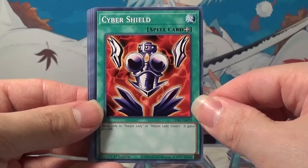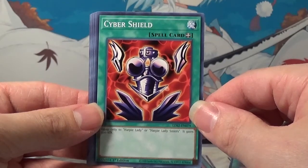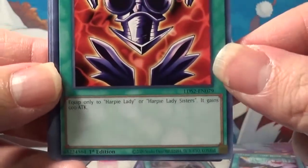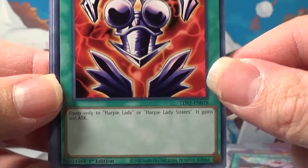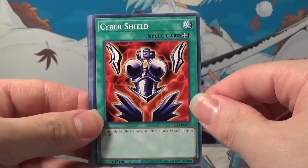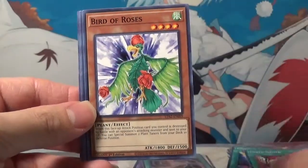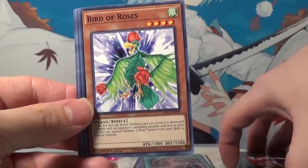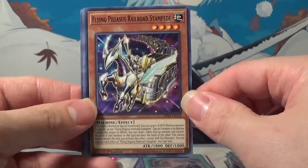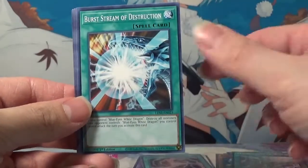Cyber Shield — that's a blast from the past. Wasn't this in the LOB set? Legend of Blue Eyes White Dragon? Equip only to Harpy Lady or Harpy Lady's Sister, gains 500 attack. Okay, I'm thinking of the wrong one — something similar to this was in Blue Eyes White Dragon, obviously not this because Harpy Lady didn't come out until Metal Raiders. Birds of the Rose. Flying Pegasus Railroad Stampede — that sounds painful. We've seen Burst Stream of Destruction already.